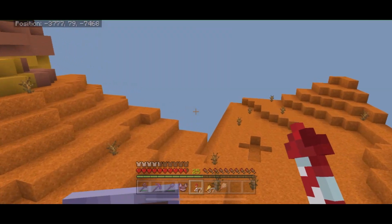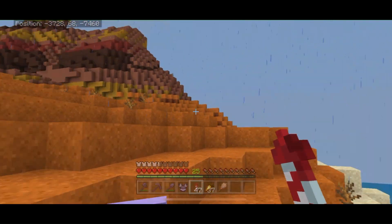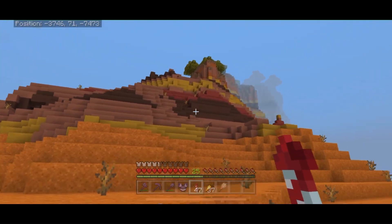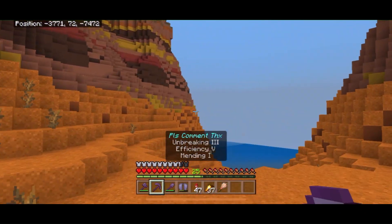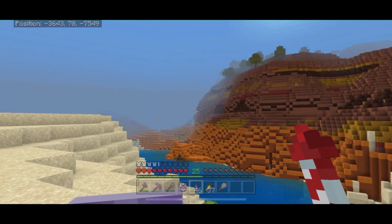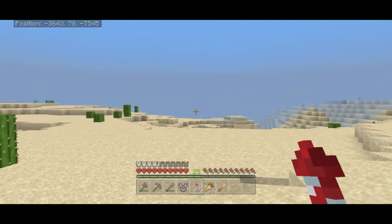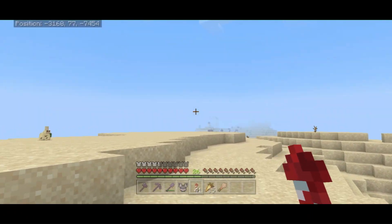My plan is to go from the mesa, find a desert, and start looking for structures — villages, temples, whatever I come across first. I've always found it better to build my nether portal in an existing structure; it makes it easier to spawn-proof. You don't have to worry about creepers blowing a hole in your portal — it's just mad annoying. So we're going to do everything we can to prevent that. In a few short minutes we make it to the edge of the mesa biome — we're at the desert. Look at this terrain; it's just absolutely gorgeous. Beautiful Minecraft terrain. We'll come back and tear this thing up later. Right now we're on the mission.